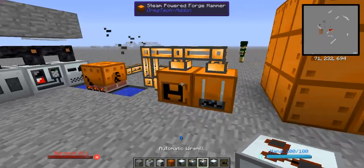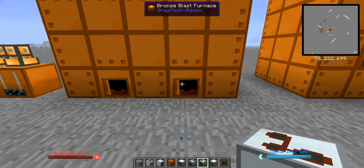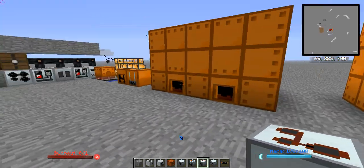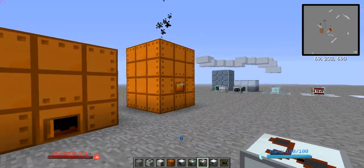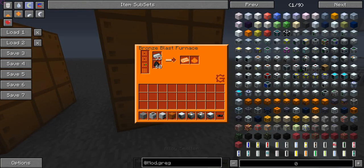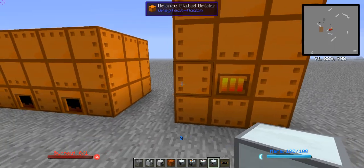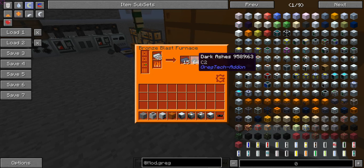In part one last time we covered the steam machines — the tier one, basically the first thing you'll get in GregTech. We covered the basic steam machines, the boiler, the bronze blast furnace, and ways to get your first steel. You can see we've got iron and coal in here smelting — here's some steel that was already processed. You'll get dark ashes out of it; we'll use those later.